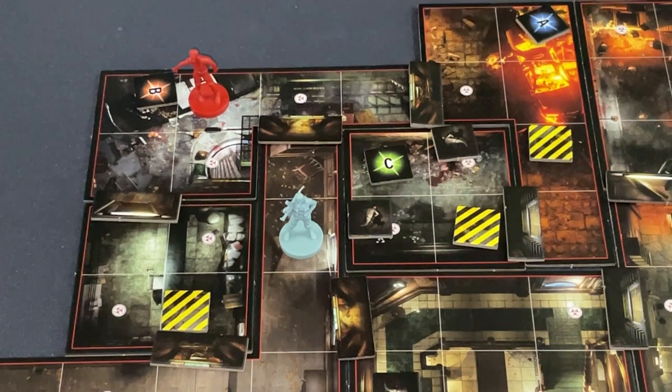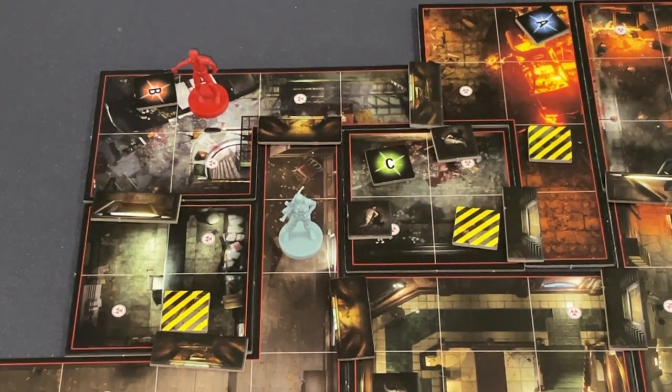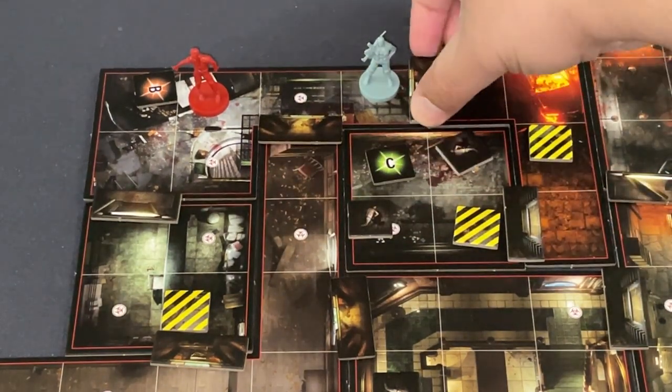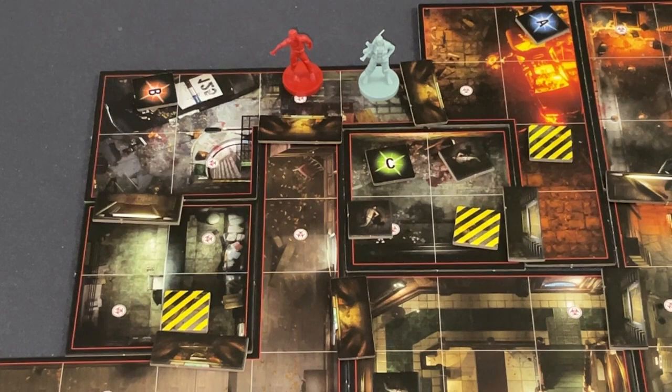This zombie is guarding a B token — another useful item but not a scenario-progression item. I think I can wrap around, end at the C token, and that would effectively end this scenario. Am I going to book it? I could — let's take my chances. I move one, two, three, then four — not entering this area yet. The zombie shambles forward.